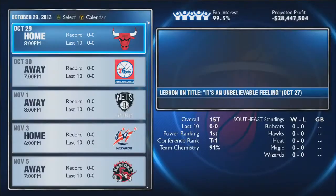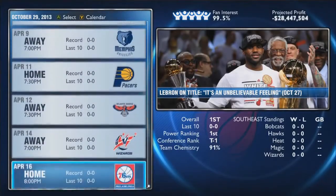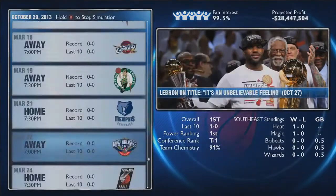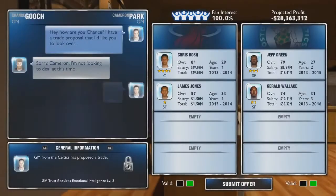Head to the bottom of your schedule. Once you're there, hit A on the last game and simulate up to that date. I just sped through it all.